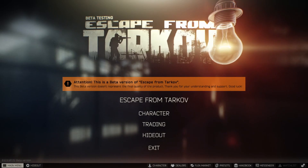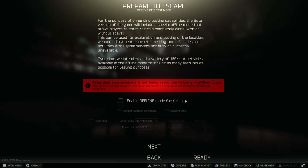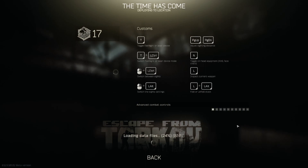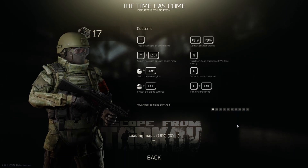In order to access the offline raid mode, go to Escape from Tarkov, select your PMC, select the map that you'd like to practice on, then right here you'll select Enable Offline Mode for this raid. If you want to enable PvE where you fight against AI scavs, you can choose their difficulty and the amount. I usually go with Easy and then Horde and then just hit Ready. This allows you to practice all the skills you want without the risk of losing your loot to other PMCs. Offline mode is also a great way to warm up before jumping into a raid with a full loadout, and a great way to learn maps risk-free.